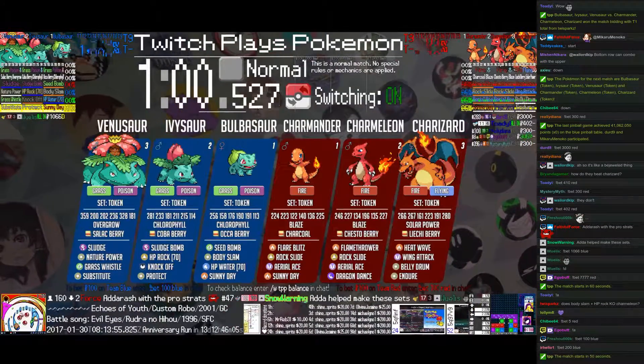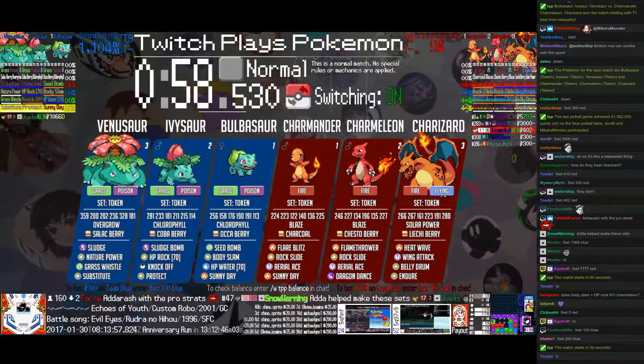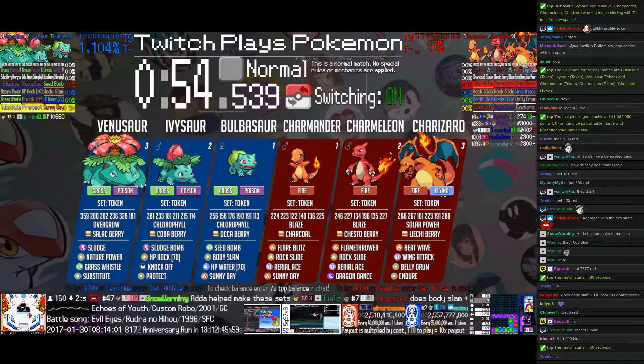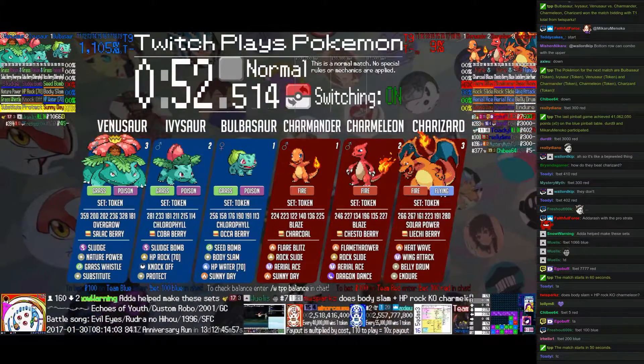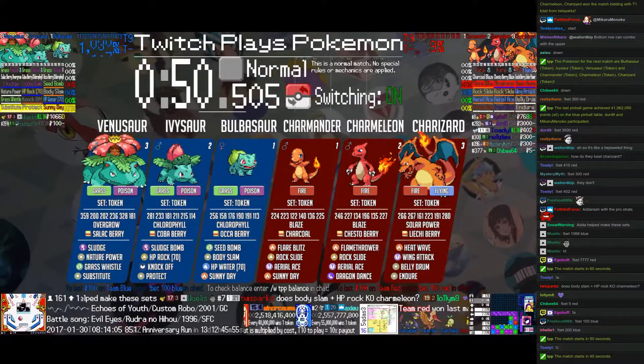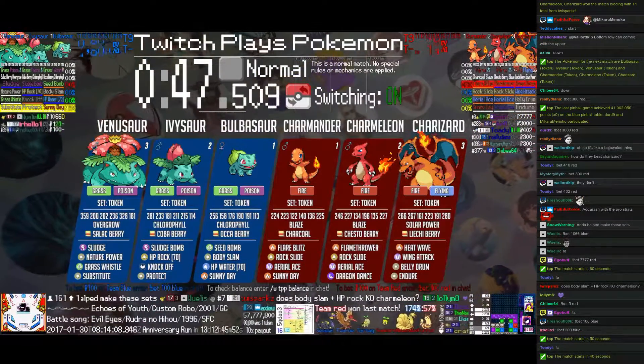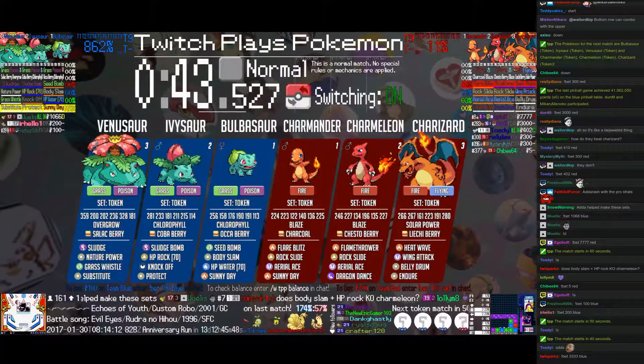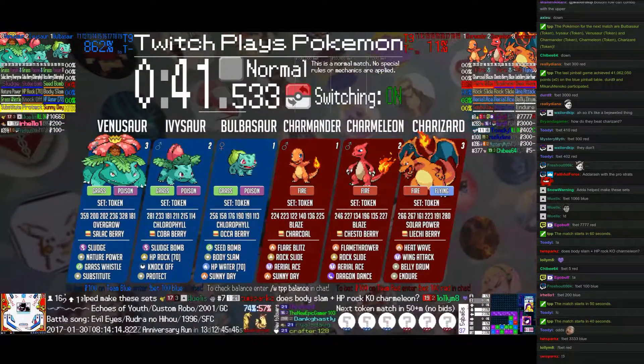Meanwhile, Charmander will be taken down to some HP, and it will kill Bulbasaur the next turn. I also outspeed Charmander thanks to Chlorophyll. I didn't see HP Rock also — you can use HP Rock or Sludge Bomb, depending on the situation. It's probably better than HP Rock at upper B-Slam range, because that's KO range.